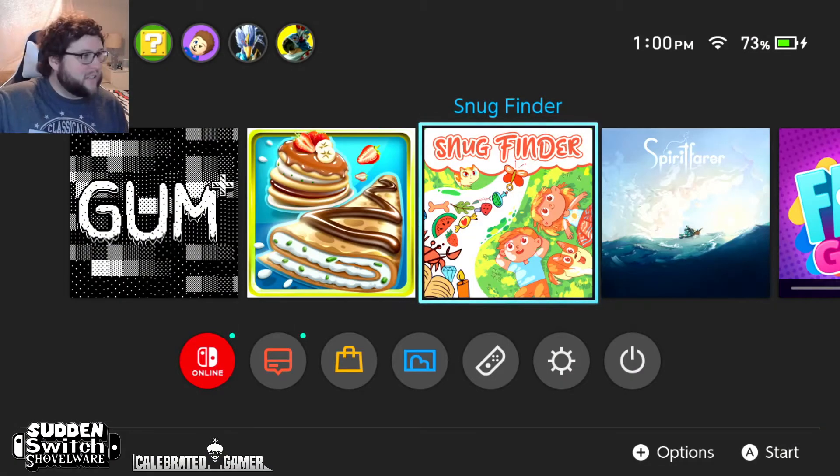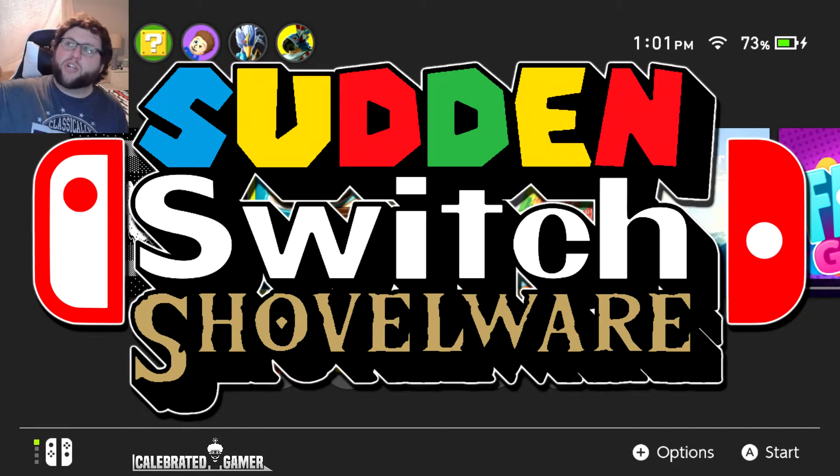Hey guys, welcome back to another video of Calibrated Gamer. It's been about three-fourths of a year since I last did a stream on twitch.tv/calibratedgamer. I was going to do one today but my internet's out, so I thought — you know what I haven't done in a very long time is record video. So this first little outing of this new little series I'm going to test out is going to be recorded, not streamed. Today we're going to try out a thing I've wanted to do called Sudden Switch Shovelware.